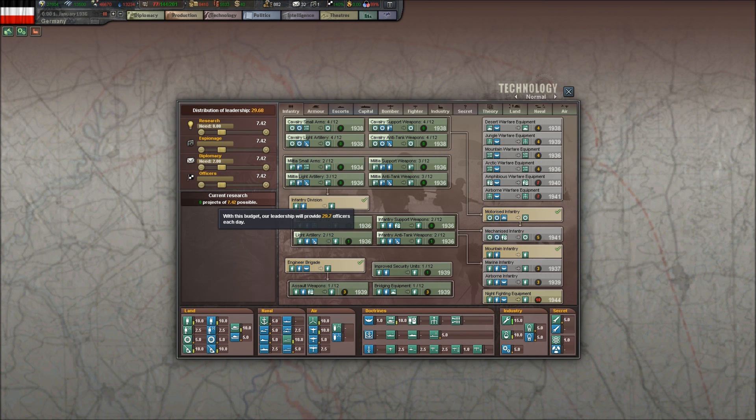Let's go to Technology next. We have 140% officers — that's the officer ratio cap — so I'm going to turn officers completely off for the moment. I'm going to turn diplomacy down to two, which leaves us getting 2.08 spies per day. I'll leave it at two for now, which leaves us 14.38 for research. I'll lock these sliders by right-clicking on them so they won't move around.